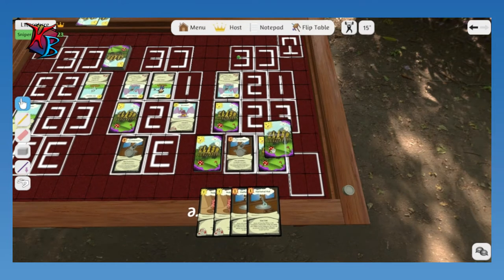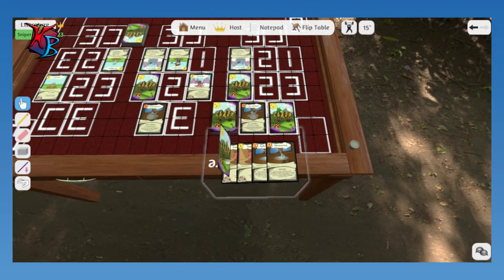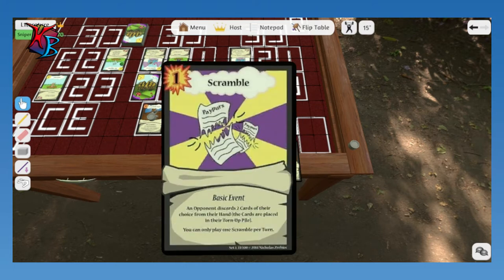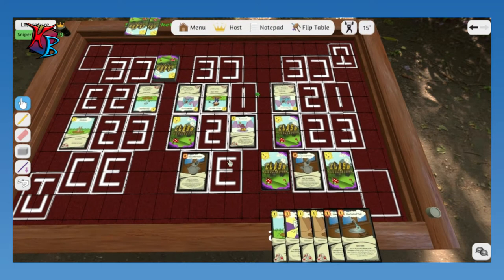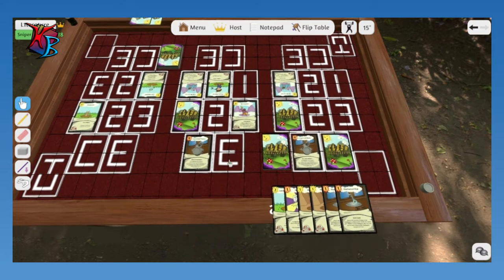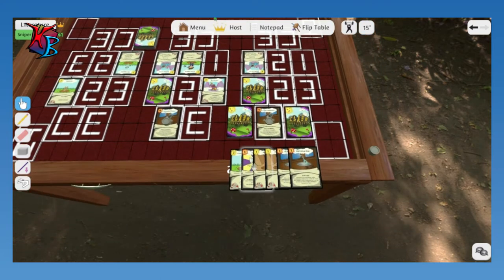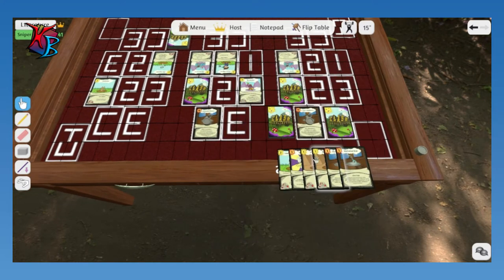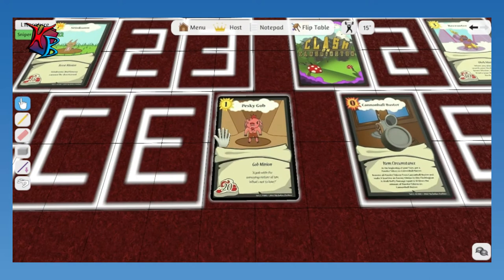I'm just going to play Papers Please, so I get to draw two more cards. Are there rules for decking out yet? If you deck out, all the Clashingtons are called — instantly. So you don't want to do that because then you don't have anything to really fight back with. I'm going to end my turn. I get to get rid of a card and put it into the torn-up pile. Pesky gob.